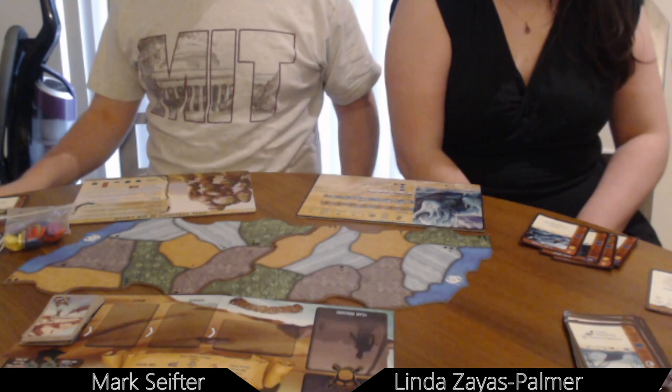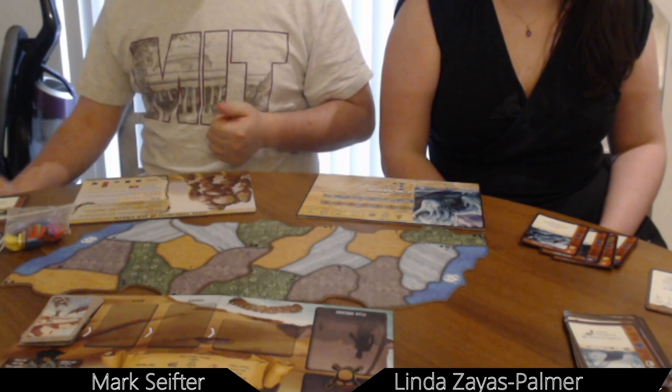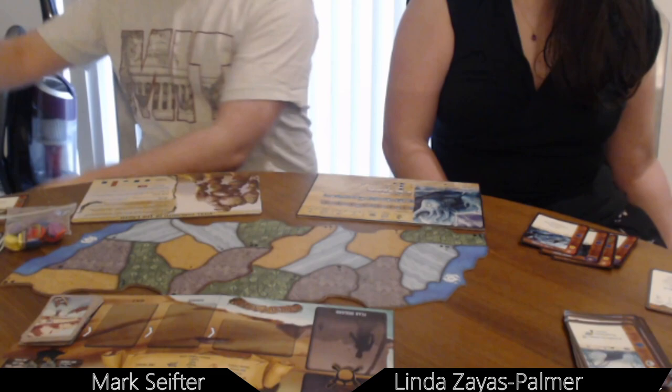Now you can actually see us play. Spirit Island is a cooperative settler destruction game. If you've ever played games like Settlers of Catan where you're always bringing in settlers and building up your giant smog-spewing cities and stealing all the natural resources — this is the game where you are killing the people who are doing that.